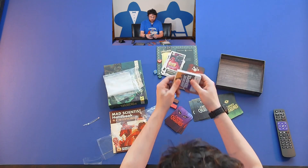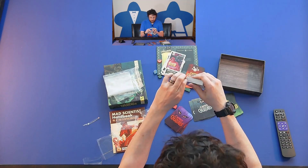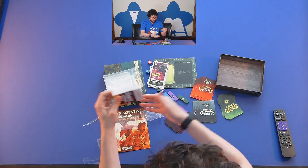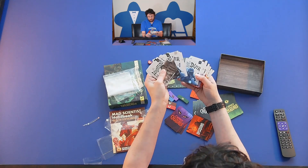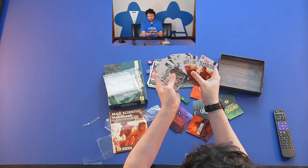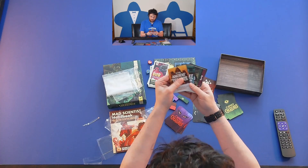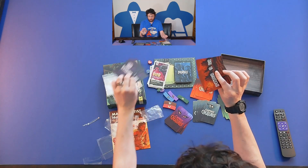Each player has their own deck, and then we have a deck of locations — as you can see on this board it says 'Location,' so I'm assuming that's where this deck goes. And mortals — so we have people and other characters: engineer, cosmonaut, damsel, teenagers. I guess these are kind of like the victims of these creatures.